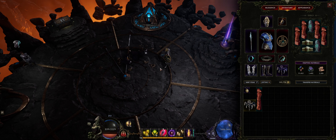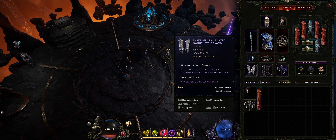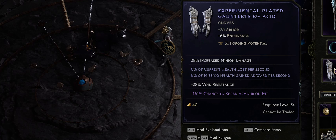I'm not sure if this is a bug or not — if you do know, let me know in the comments down below. But this is how they're stacking an insane amount of ward. It's done with one affix: it's an experimental affix which causes a percentage of your current health to be lost per second, but to compensate, 6% of your missing health is gained as ward per second. This is a very common experimental affix you can get on Sentinel specifically.